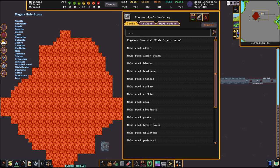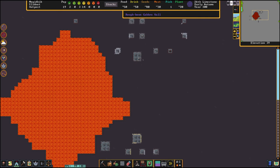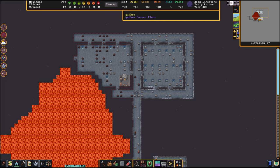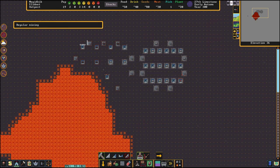We also need hatch covers - hatch covers as doors for staircases, also from capro - to make sure that we do not flood our fortress with lava or magma. The miners have finished now, so we have to connect the spots and finish our tunnel system.